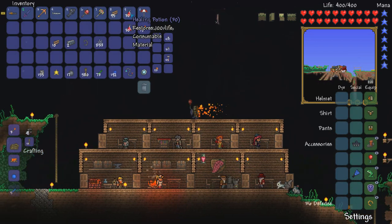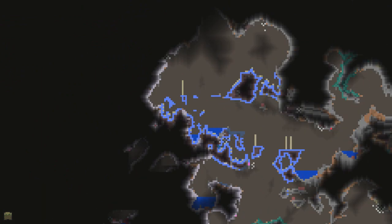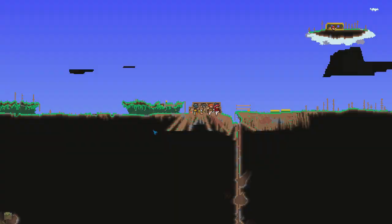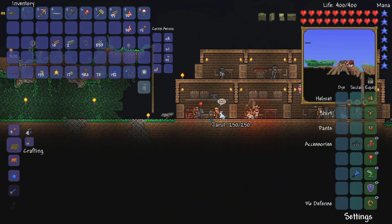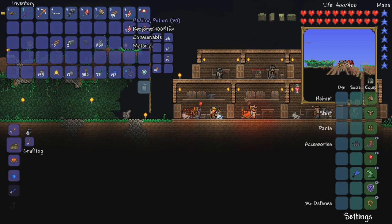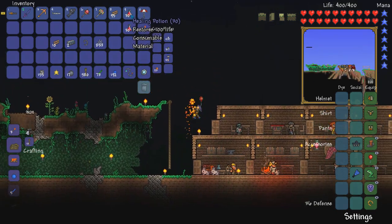Now, if you don't have too many regular healing potions that restore 100 health and you only have a lot of lesser healing potions, what I'd recommend is try to find an underground mushroom biome. There should be some glowing blue mushrooms in there. If you take those and put a bottle on top of a table or crafting bench — that'll create an alchemy station — you can make regular healing potions from lesser ones. That's a useful tip just in case you only had lesser healing potions like I did.